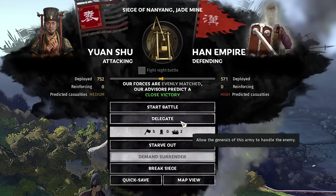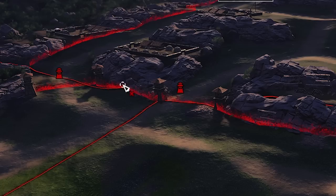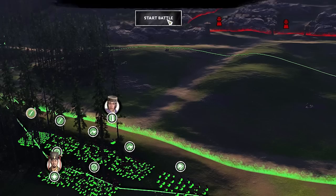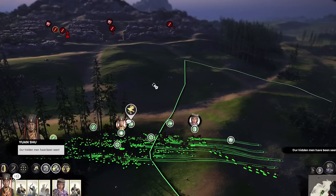Next, he says to take the Jade Mine. The guide says to delegate — basically the AI fights it for us and we lose 228. I want to see if I can do better by actually fighting it. No matter where we attack from, we'll be hit by four arrow towers. However, I have a strategy: start everyone on one side to make the AI defend those towers, then move all units to the other side.